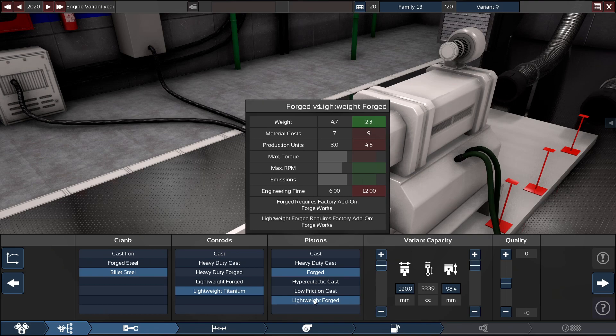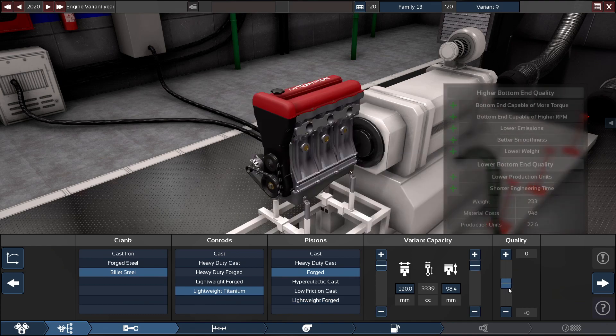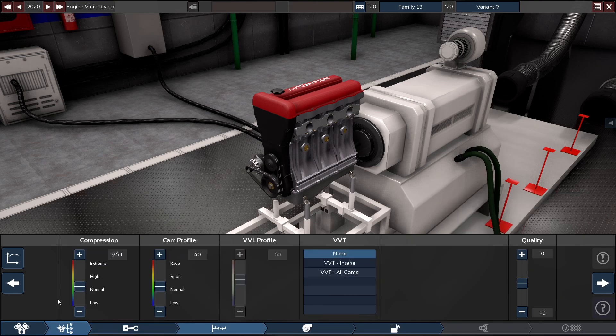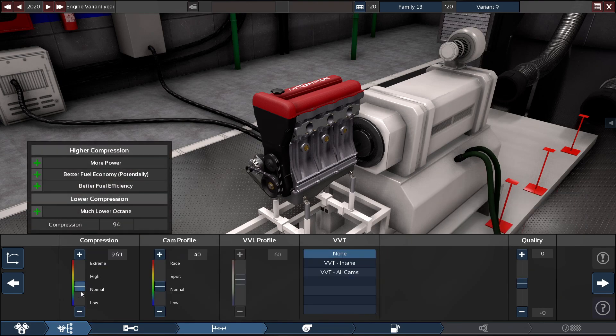We're not going to be using lightweight forged pistons. As you can see by the graph, they're not great at holding up in torque — if you used lightweight forged, the engine would blow up at around seven to eight hundred foot pounds of torque with this type of engine. As always, bring the quality up to plus 15 for every single selection.